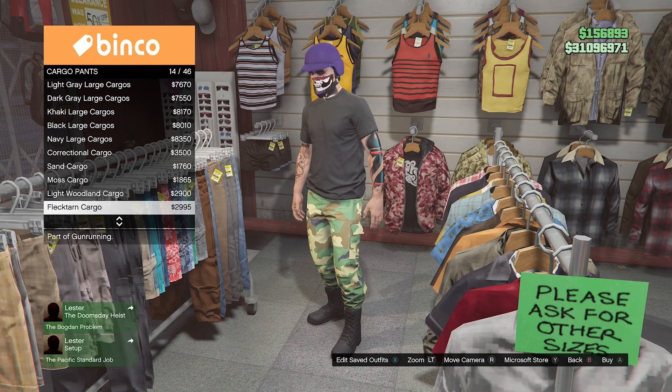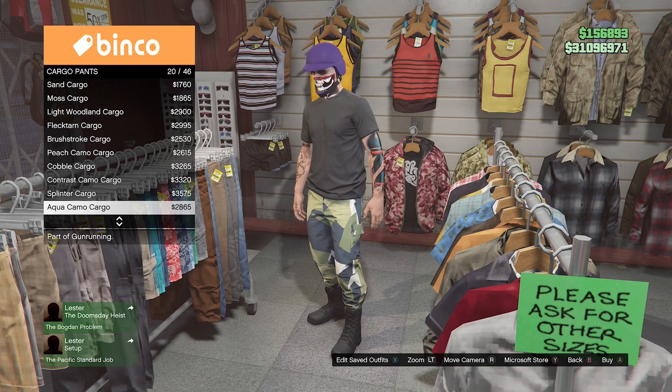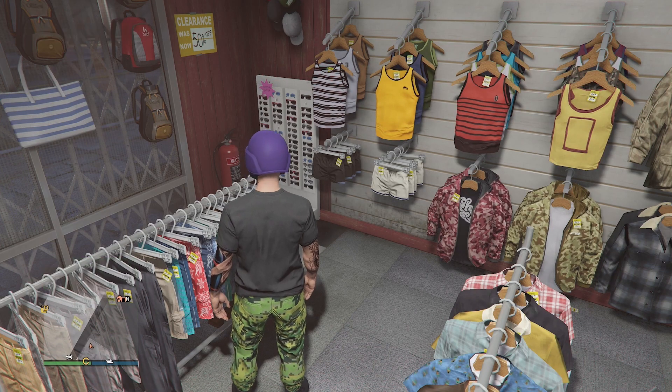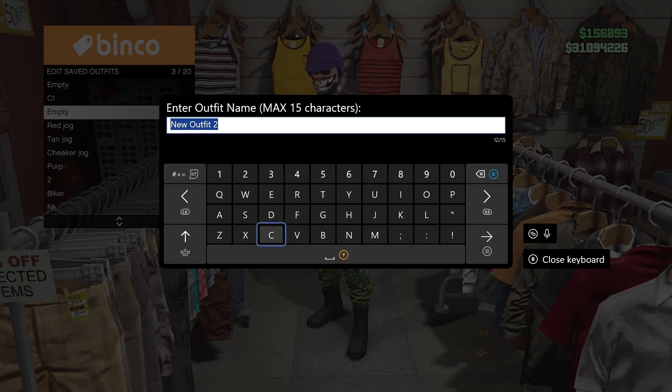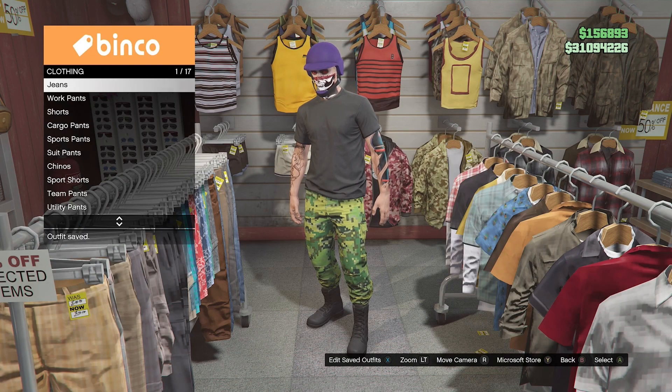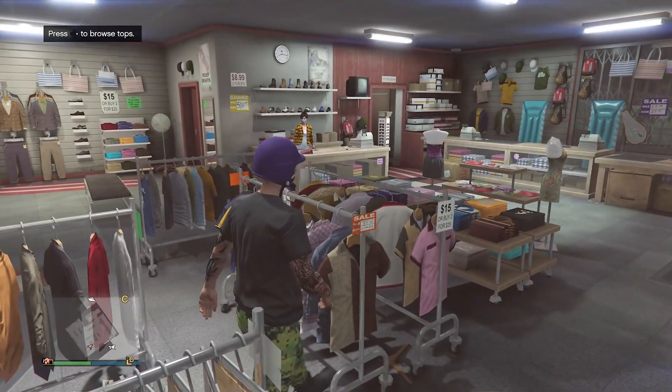On console number two, go ahead and purchase cargo pants — the Moser digit cargo pants, which should be somewhere around number 22. Go ahead and save it as your C2. That's easy peasy.